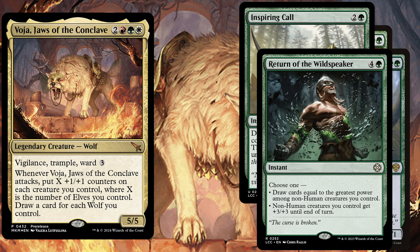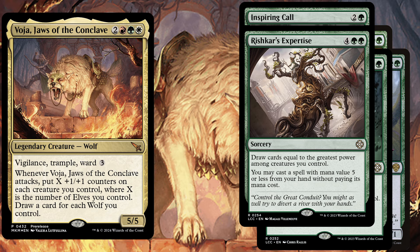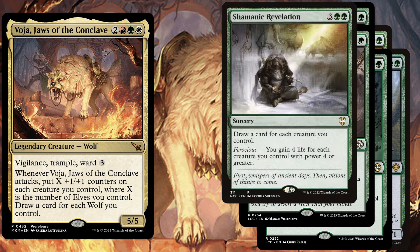Return of the Wildspeaker, a 5 mana instant. Choose one: draw cards equal to the greatest power among non-human creatures you control, or non-human creatures you control get plus three plus three until end of turn — which can also be a great overrun effect. Rishkar's Expertise, a 6 mana sorcery — draw cards equal to the greatest power among creatures you control, and you may cast a spell with mana value 5 or less from your hand without paying its mana cost. Shamanic Revelation, a 5 mana sorcery — draw a card for each creature you control. With Ferocious, you gain 4 life for each creature you control with power 4 or greater.